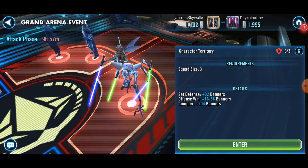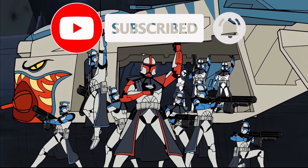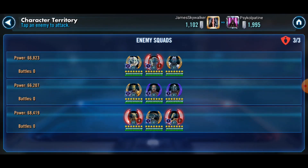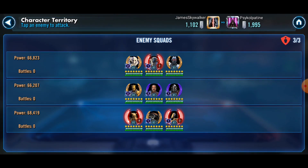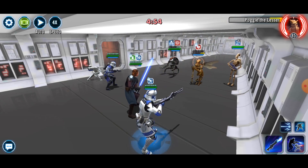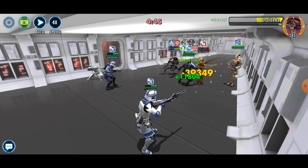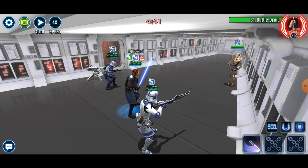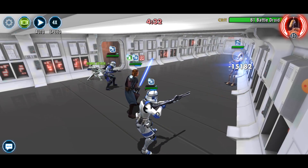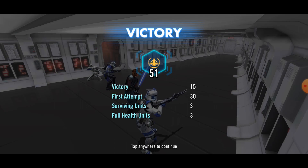Three minutes for dailies and we're back. Let's deal with this team first - 501st versus Poggle and Droids. Let's see whether I can take out Droideka quickly. B1 only healed up Poggle - that was damage over time, fantastic. I've lost some banners unfortunately, something you can't really recover with this lineup. Maybe it was overkill, but 51 banners - I'm happy with that.